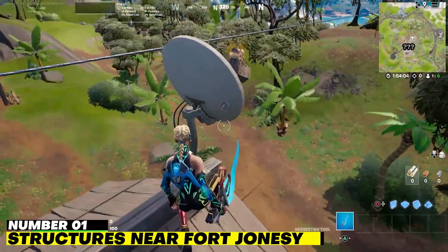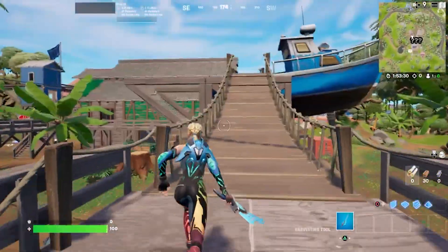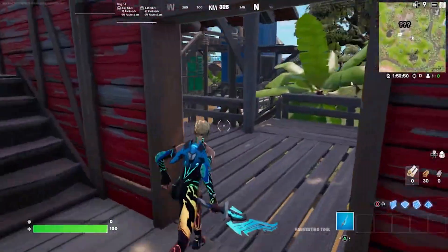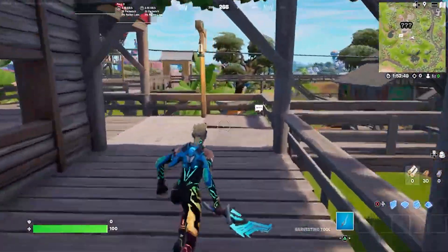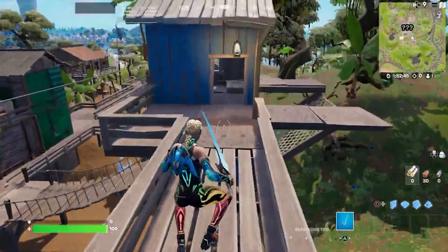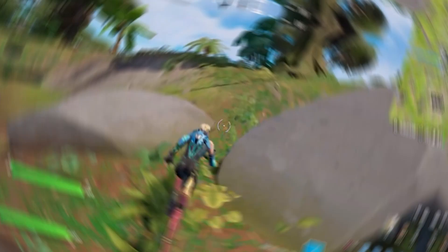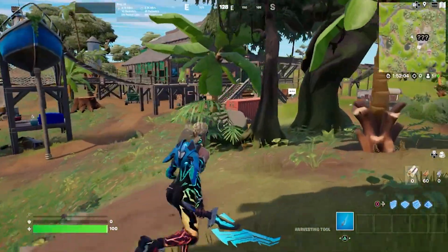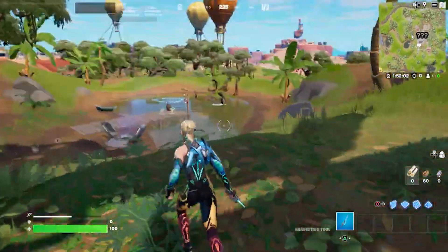Number 1. Structures Near Fort Jonassie. There is an absurd amount of stuff and excellent cover around Fort Jonassie. It is the perfect site to land because it is tucked away, surrounded by dense foliage, and is close to two enormous landmarks. Because this particular portion of the map appears to be empty, everyone else who lands there will go closer to those two landmarks.